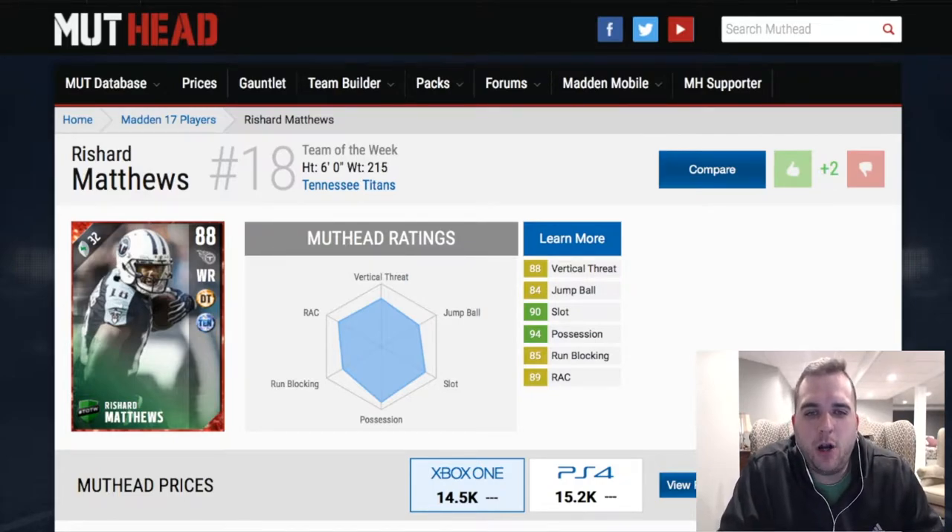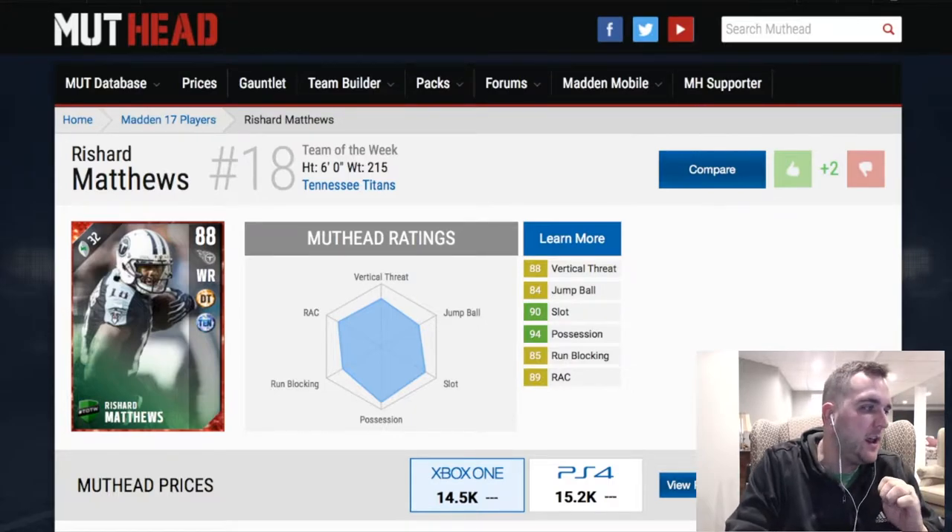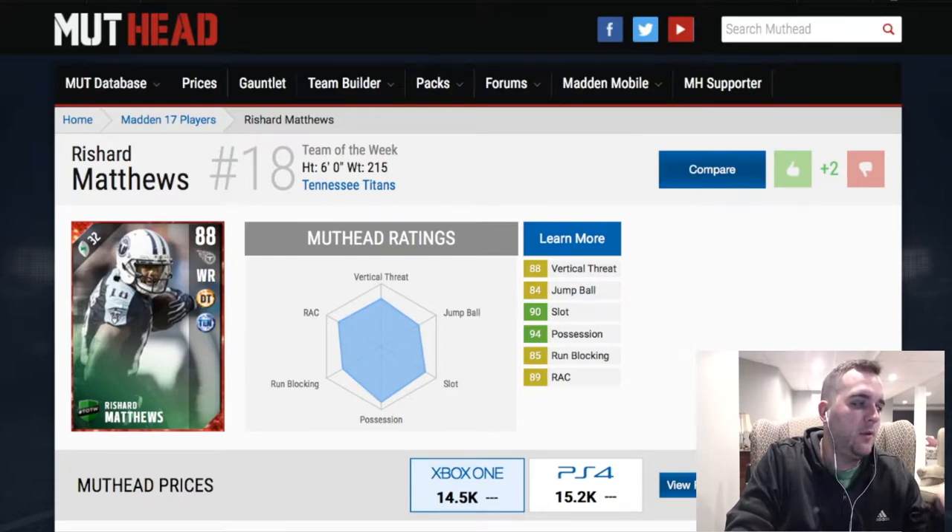We're going to talk about Richard Matthews here — 88 overall wide receiver from the Tennessee Titans, 32 cap value, 14k. So very nice price right off the bat.